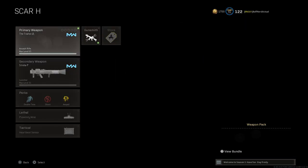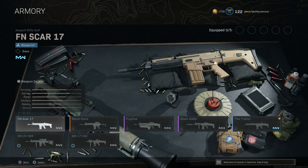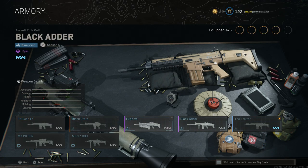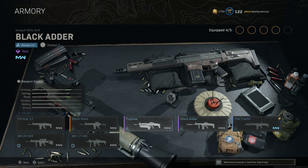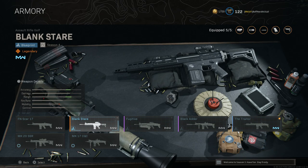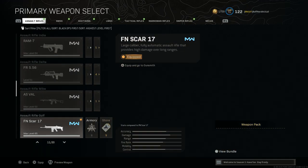I'm going to be using the Trader blueprint. In the armory, we have the base SCAR which is very aesthetically pleasing — that's usually my go-to. However, my second favorite is the Trader, a Season 1 battle pass blueprint that gives you that Midwest Industries M-LOK extended hand guard, specifically for the SCAR SSR or Mark 20 DMR variant. Some other blueprints like the Blank Stare are also an option, but typically the Trader or base SCAR is what I run.